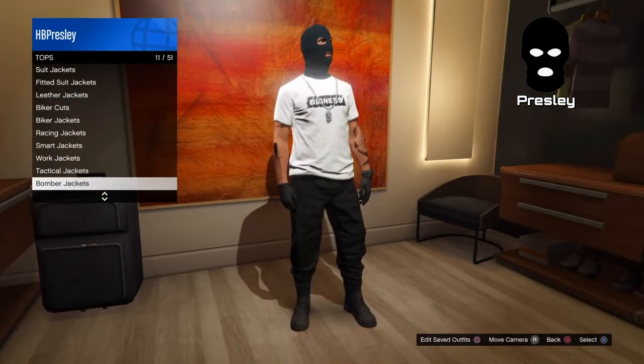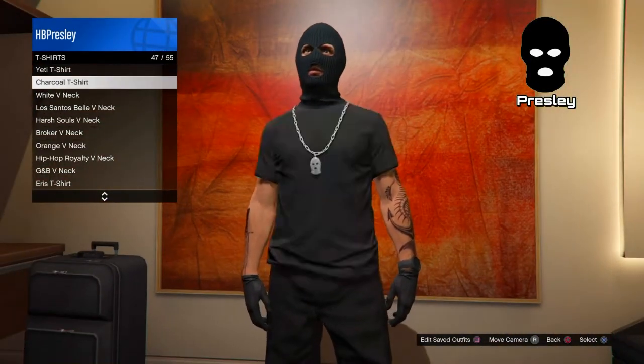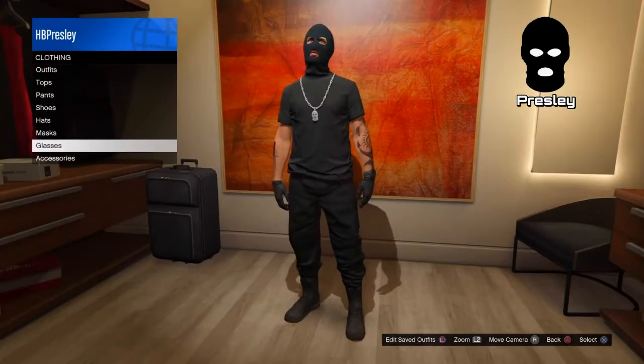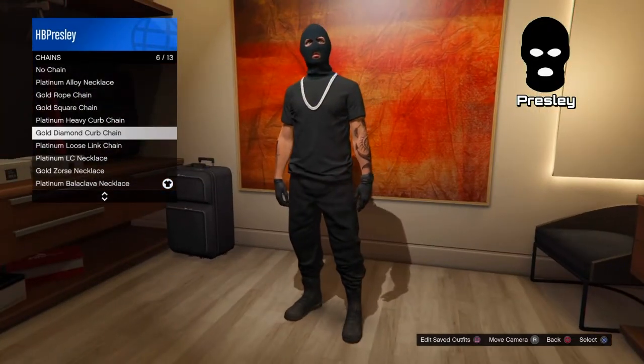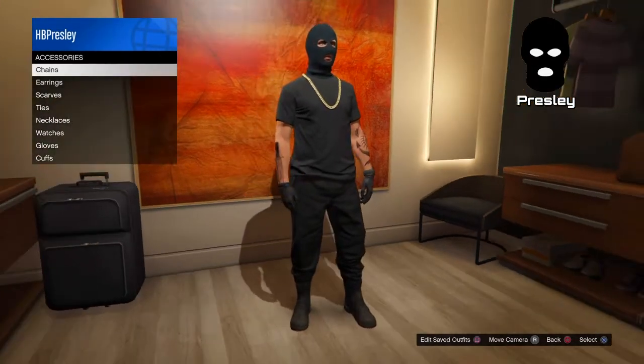Then go over to t-shirts and it's going to be this plain black charcoal t-shirt — it's right over here. For the chain, I'm not sure exactly what chain he has, it's like a golden one, but I'm going to go with this one right here.